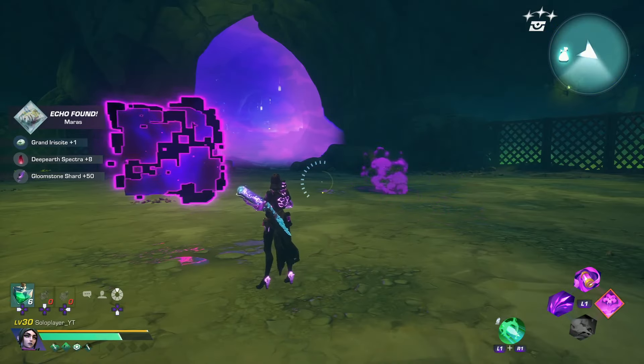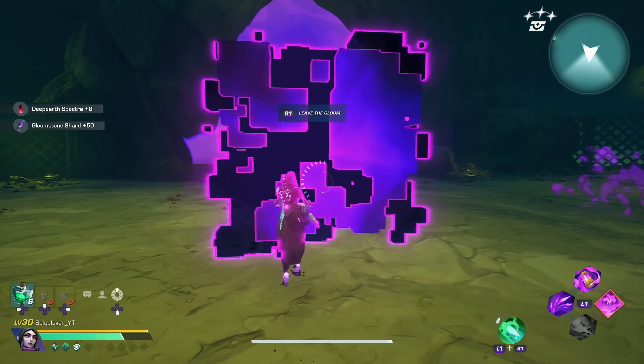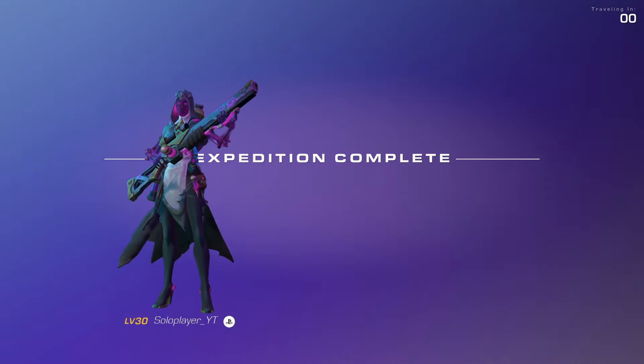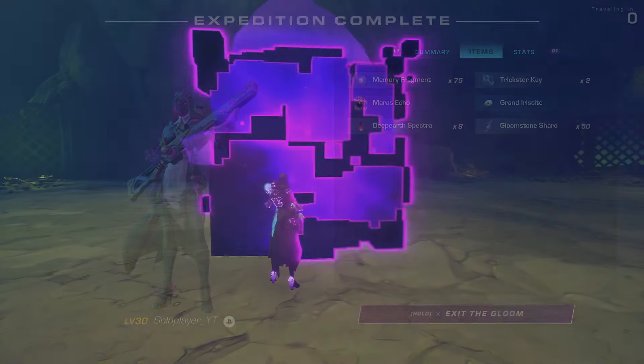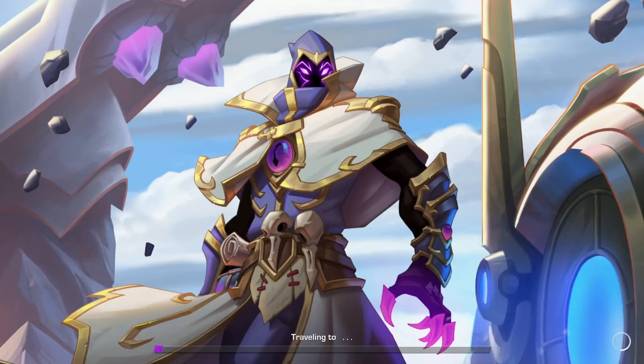Those tips might seem like they only speed things up a little bit, but overall you're going to be farming this boss a metric ton — we're talking 50-plus runs trying to get this artifact to drop because it's a super low drop rate. So any little speed gains and optimizations you can find are going to help you out tremendously overall.